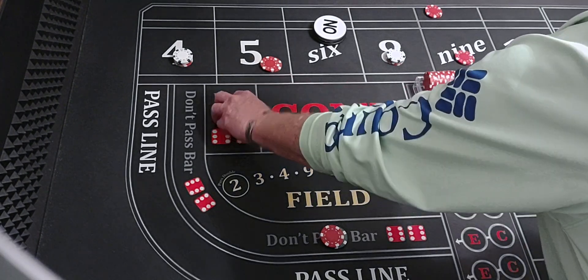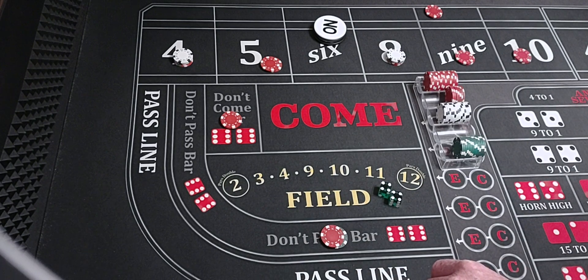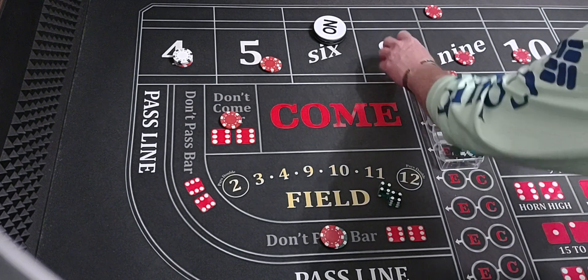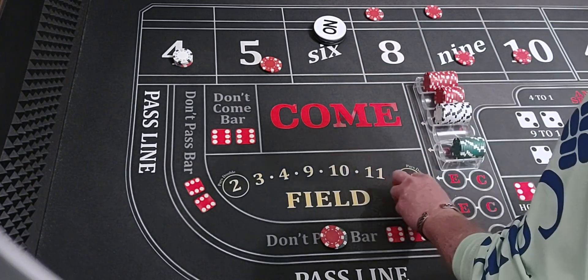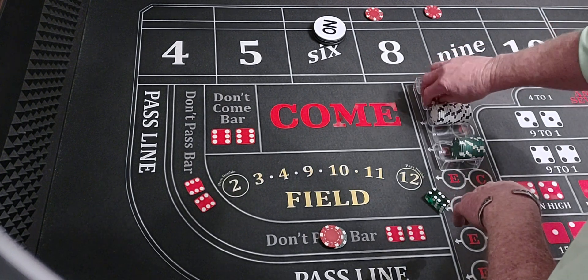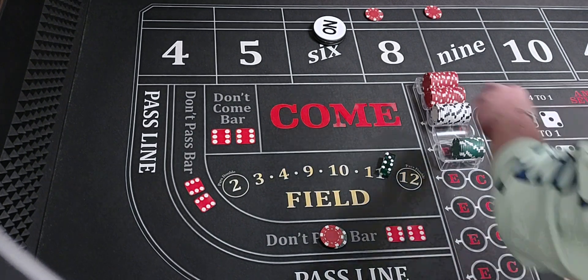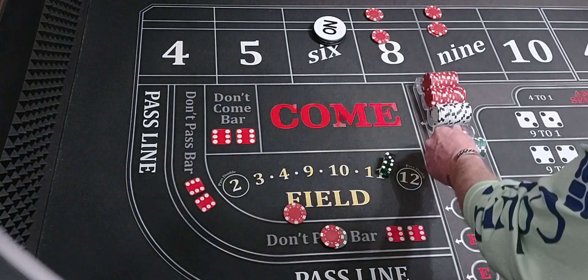That'll pay $14, we'll take $15 for one. Clear the rack, we'll bring that eight down. That'll travel to the eight. We'll take our bets down. We've got two don't come bets set and we're just playing for the seven now. There's a four, three, seven. Ten here, ten there — and we'll win $30 on the don't pass. That worked out great.